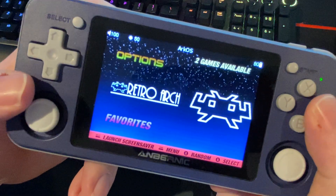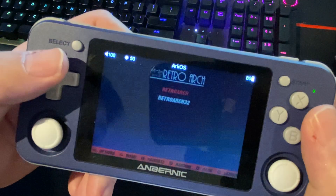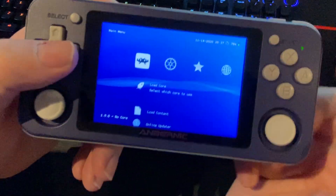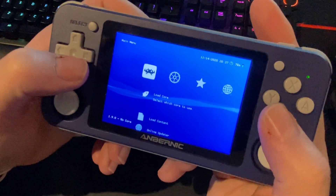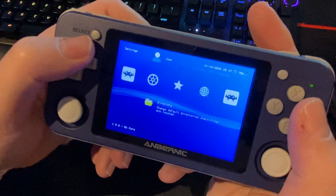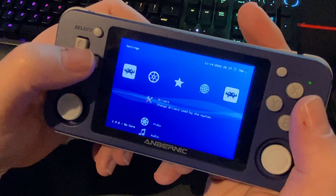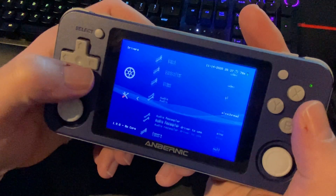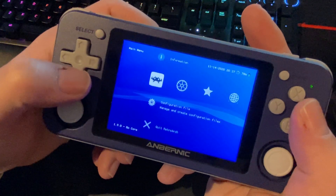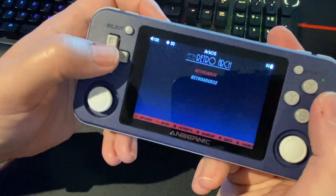If you are trying to set stuff up for the first time, you can launch RetroArch from here. That top one is the one most of the emulator cores use. The bottom one is the one PSX uses. By default they use the green screen menus, but there is an option in here. Let me switch the drivers back and relaunch it the way it's supposed to look.